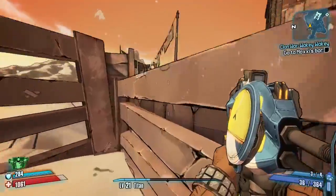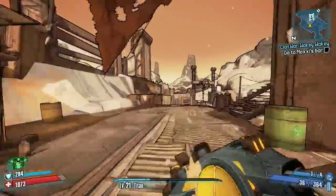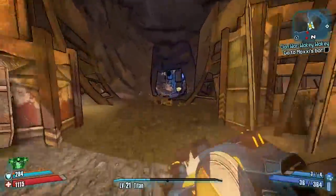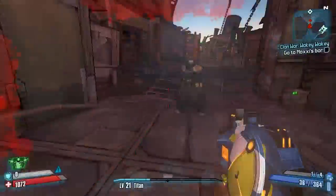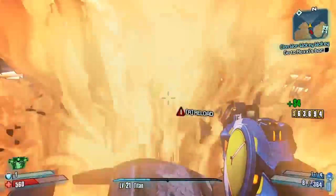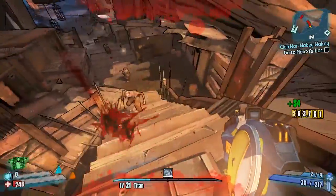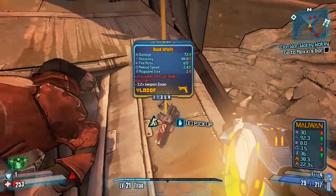Then get out of Bad Moore's area and head towards Doc Mercy next. Run all the way back to the car and then head towards where you came through from Three Horns Divide. There are three entrances — two proper ones and one speed farm one. Basically, you just want to kill Doc Mercy, who is stood right here. He drops the Infinity, a legendary pistol.